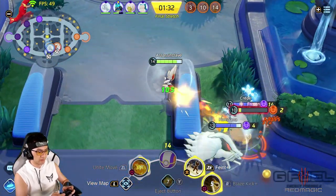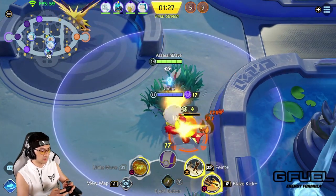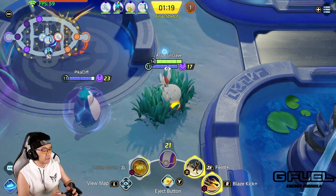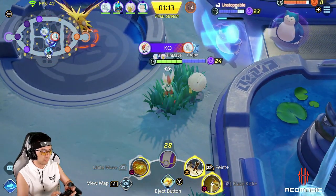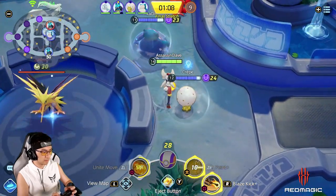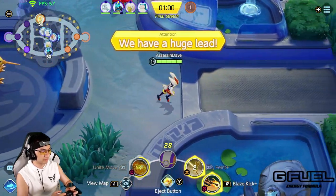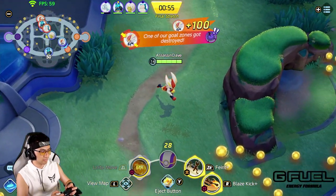Zapdos spawns at 2 minutes on the clock. The team who secures Zapdos usually certainly wins the game — no matter how far behind they are, the instant 500 points simply change the game too much. Understanding when Zapdos spawns is so instrumental to winning your games that you need to plan everything around it. Your entire team can secure 3 Dreadnoughts and 3 Rotoms throughout the game, but if you somehow lose Zapdos, you will still likely lose — which just doesn't make any sense.